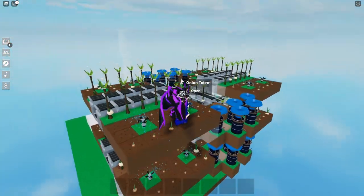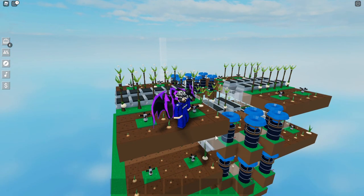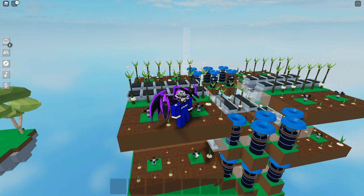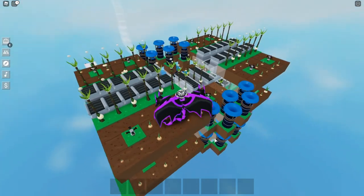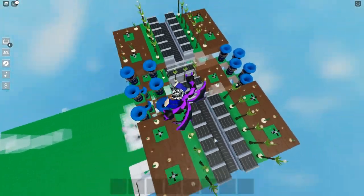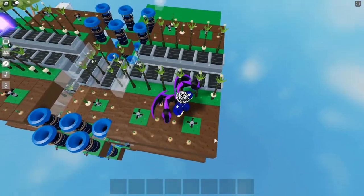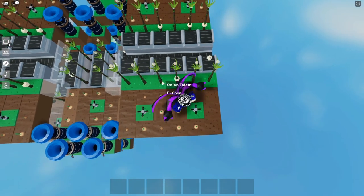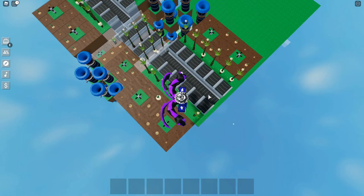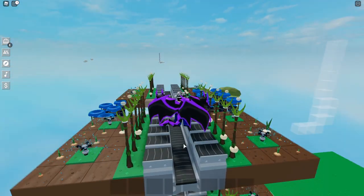You need a bunch of these water catchers — I have around 11 on each layer to keep all these sprinklers running. Just to let you guys know, the water catcher on the second floor can also run the first layer's sprinklers as well, so all of these are shared, which is really good. So if you guys want to copy this farm, you add all these individual conveyor belts in front of the totem. You've got six onion totems up here, and you make a main conveyor belt one block below so it drops down to the main conveyor belt.